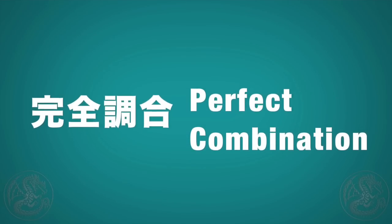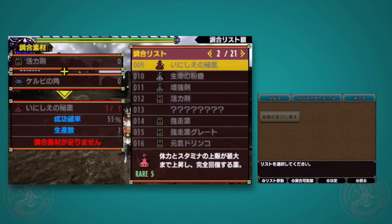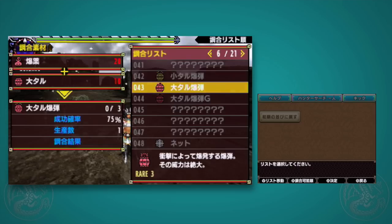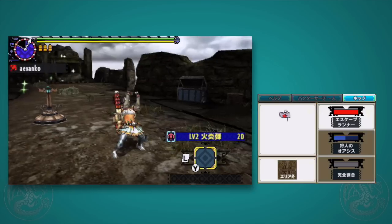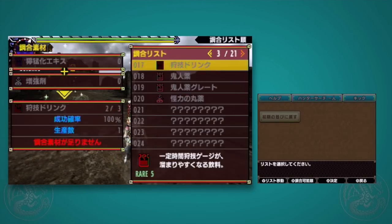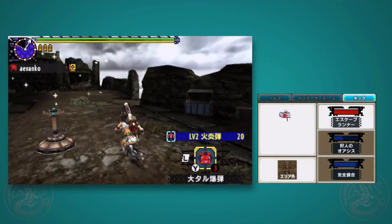The next one, Perfect Combination, is another one that's really not used that often. It's interesting in principle but maybe not in practice. If you go to combine items and you notice it's like 75% for a bomb, go ahead and use Perfect Combination — every single item you can combine becomes 100%, and if there's any chance you can make more than one in a combine, you will definitely make the max amount. Sounds useful, but if that's your only art, it probably won't cut it.